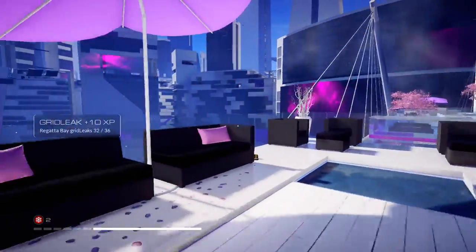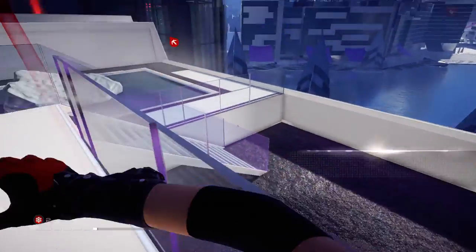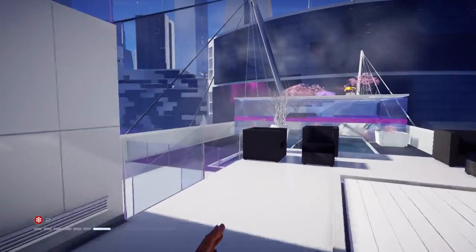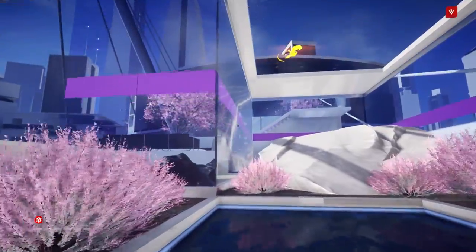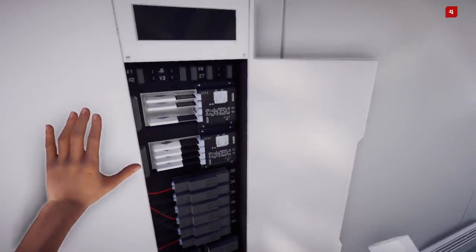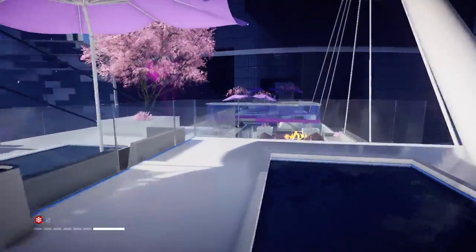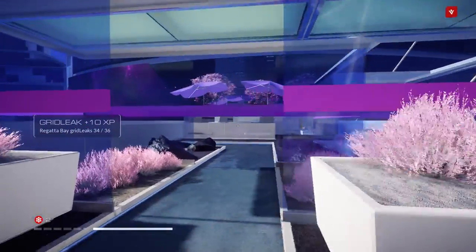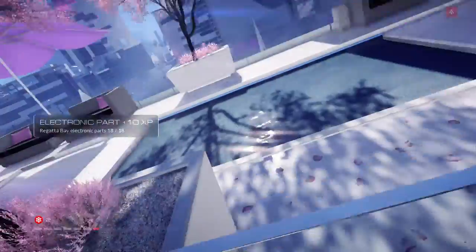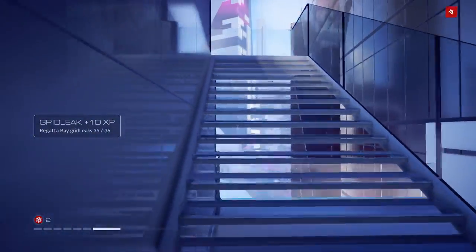Head up into this patio and here's a document. Head back towards where we zip-lined and get that grid leak up there. Right below it is a part. Continuing this way there's a grid leak, and off in the distance another one, but before that is a part. That was the last part in the district. Here's a grid leak and here is the last grid leak in the district.